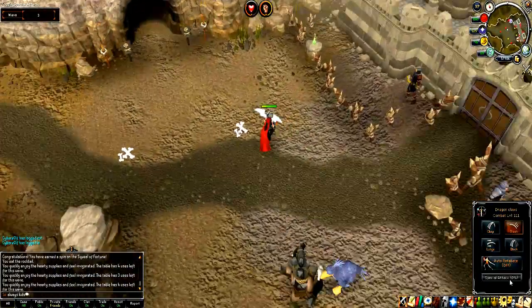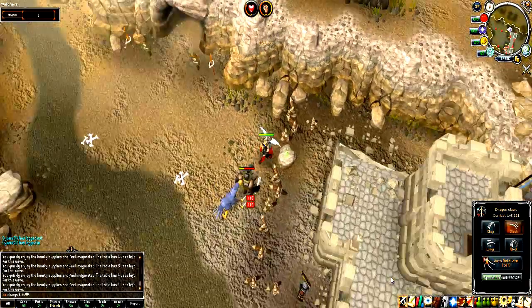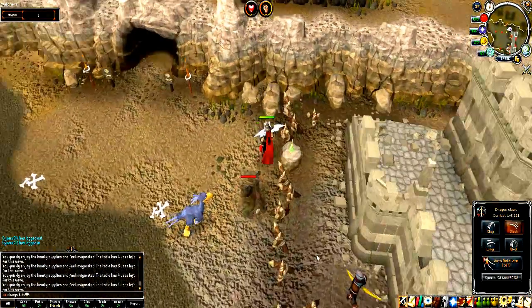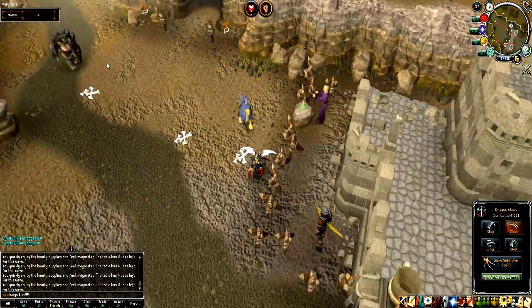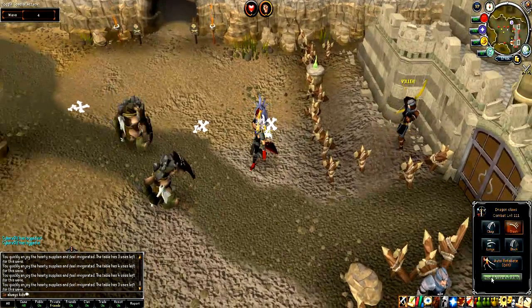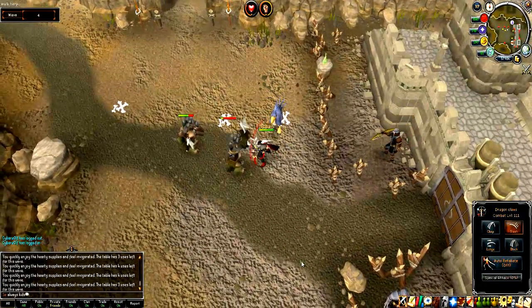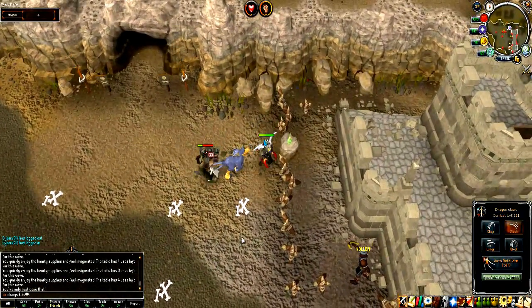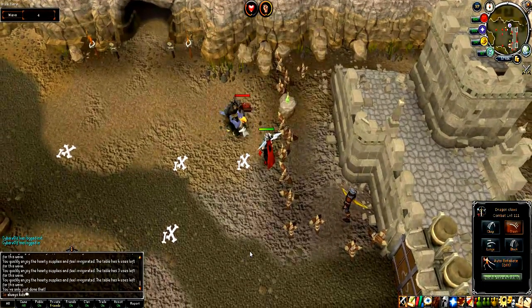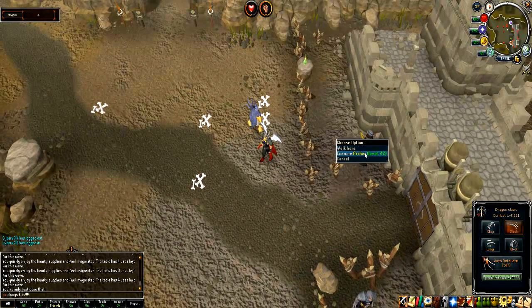Now there are two trolls. What you want to do is run back to the supply table. You can drink from it — it has five uses, so use them wisely. It won't disappear quickly. Also, around wave 13, there's going to be a dynamite which you want to take out of the way really quickly.